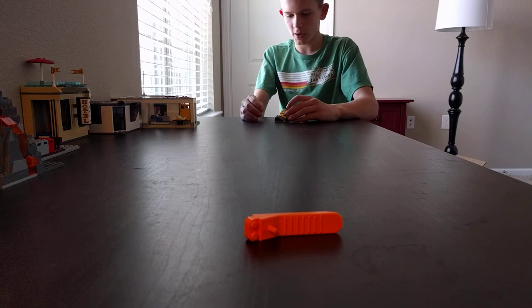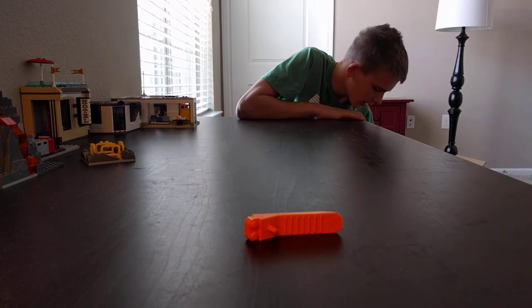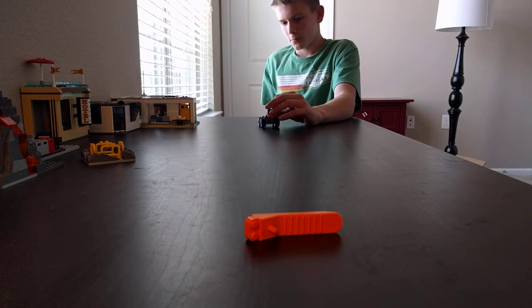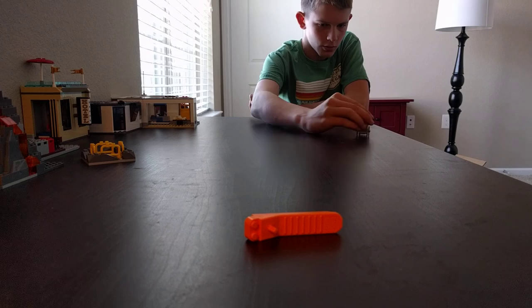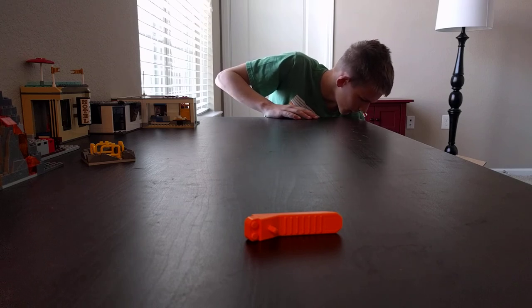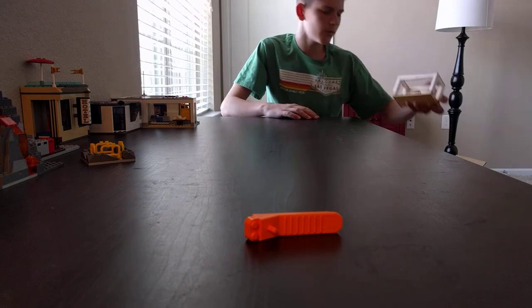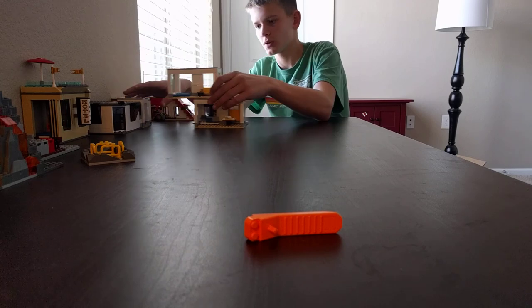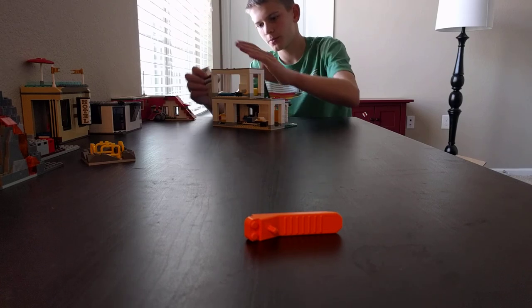We're going to get all the volcano stuff out of the way quickly. Here's the Arctic buggy for the quadcopter. Mayor Emmett — woo! Next up is the second level of the Valiyah. I put the stairs on the wrong side because I like to rearrange this, so let me fix that.